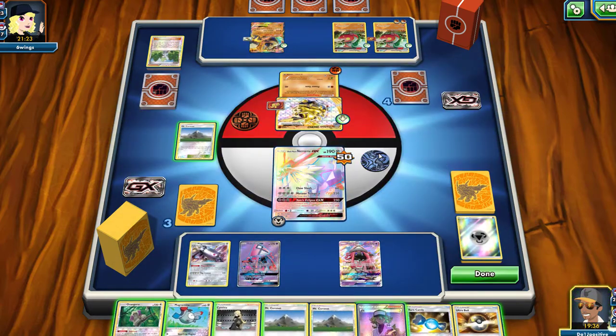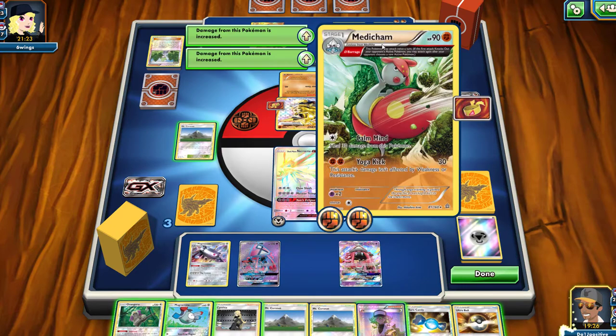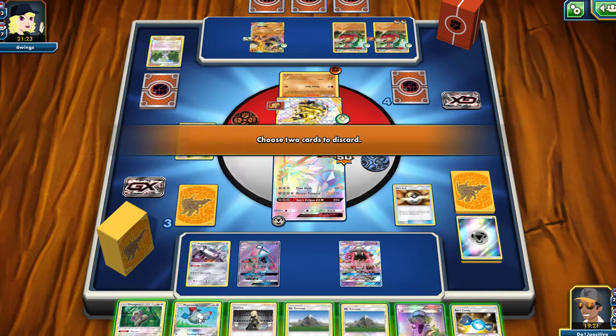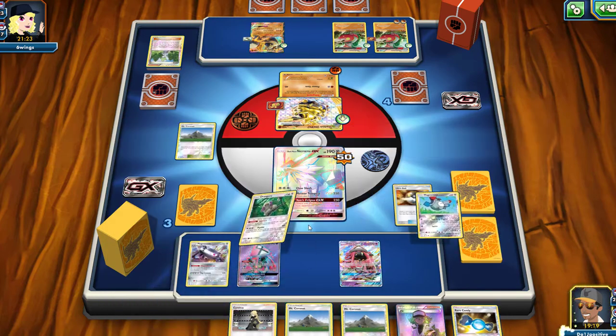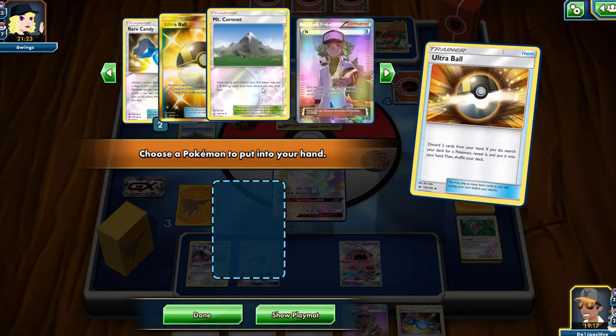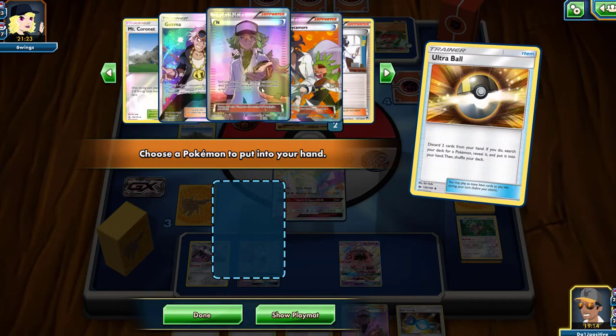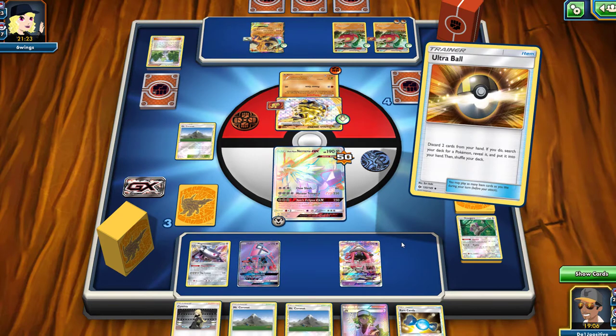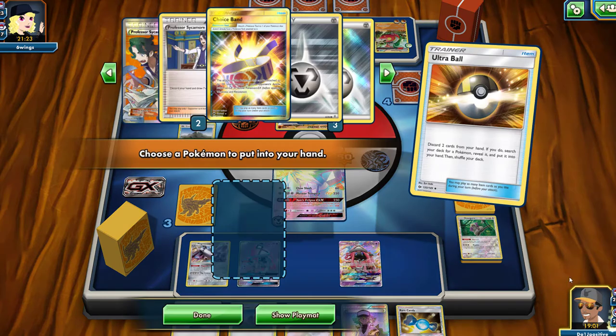Now we need a Guzma. How can I do this? I need a Guzma and a couple energies, so I'll Ultra Ball for a Lele — get rid of a Magnemite and an Oranguru. We do have a Guzma in our deck, but the bad thing is we don't have any other Leles to go ahead and grab it out — which really sucks. We're going to cancel that; not much we can do.